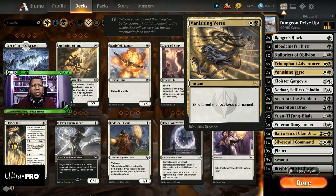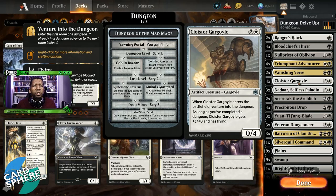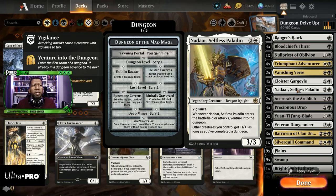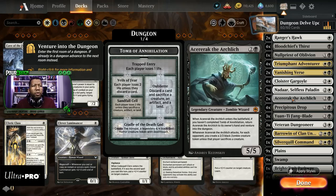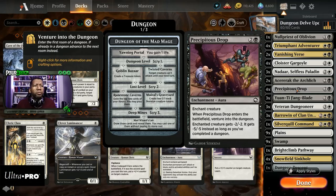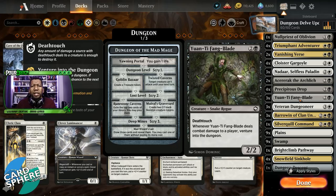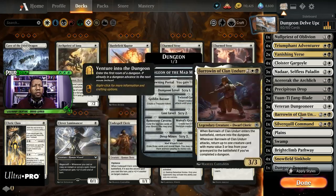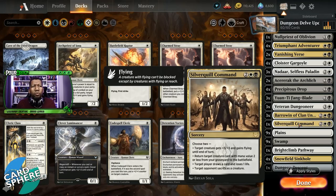Added a fourth Cloister Gargoyle so we could get some more creatures in there. Added two Nadar, which brings us up to six rares. One Aseraric Arch Lich, which is a mythic so it still counts toward our rare count — so that's seven. Then we added a full set of four Precipitous Drops, which I think is really good for this deck — just solid removal. Yonti Fangblade we kept the same number from the original list. Kept the Veteran Dungeoneer, kept Borowin, and kept Silverquill Command.